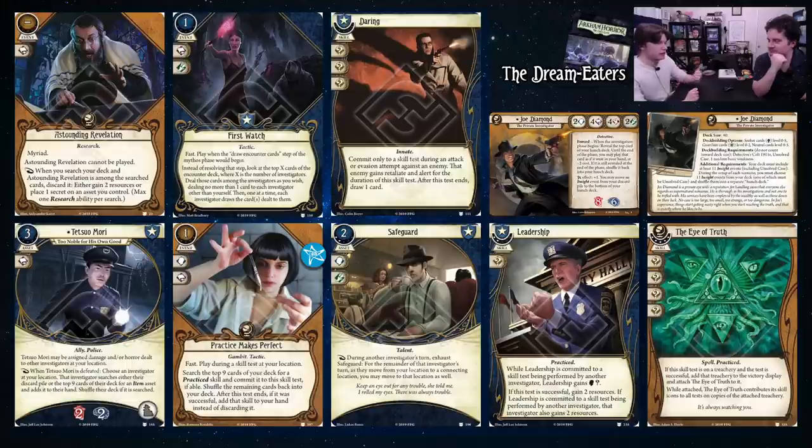Tetsu Omori is very strong for Joe — three resources, a little pricey, but he takes damage for you which you're going to be taking anyway, then goes and finds an item from your discard pile or deck. Joe sometimes struggles with drawing the wrong half of his deck — this helps mitigate that. Practice Makes Perfect: Joe gets arguably the best pool for playing it and can make the most use of it, hitting both Vicious Blow and Deduction, Overpower and Perception, and Leadership and Take the Initiative.